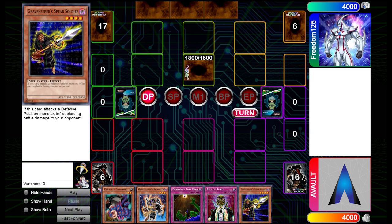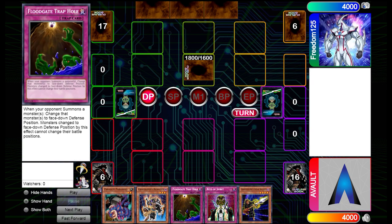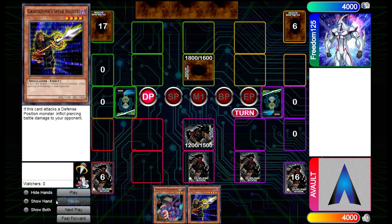1900 defense is pretty strong. We opened up pretty good, I will have to say. I did mention before that I might want to play Gravekeeper Ambusher in my deck rather than Spear Soldier — I played two Spear Soldiers but might change it down the road. We're going to play defensively and set our back row and pass our turn.